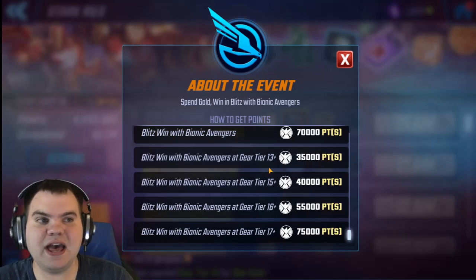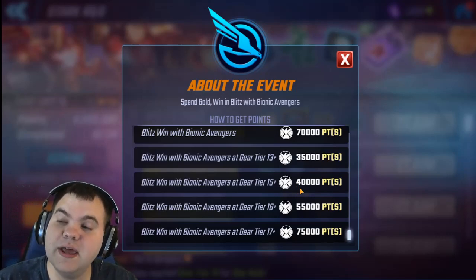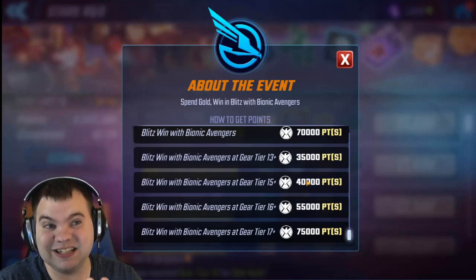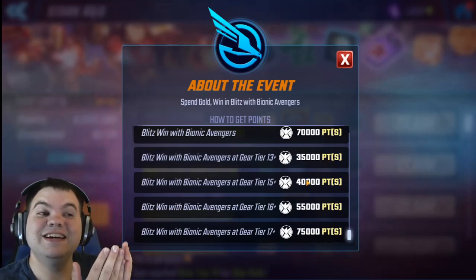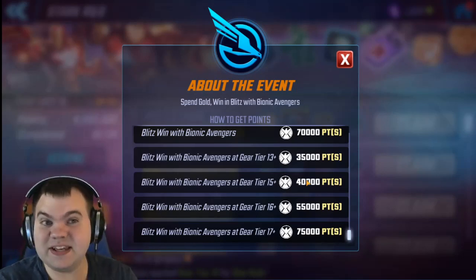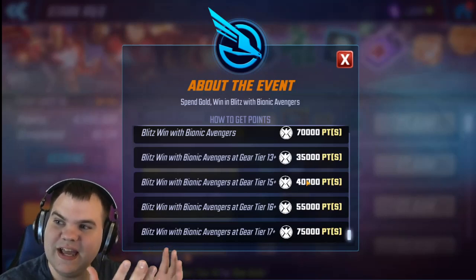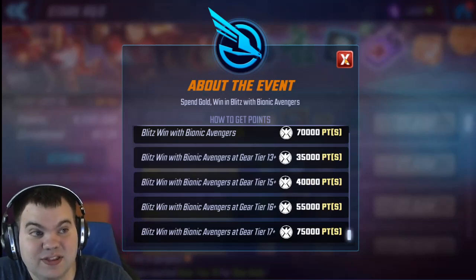Before, if you had a Bionic Avenger at tier 15 it would give you 40,000 points flat. Now it's cumulative — for each gear tier you go up, you're also getting points from the previous gear tiers. This allows you to very easily clear the Blitz events as long as you build up your Bionic Avengers. There's really no reason not to, because they're hands down your tech raid team, an incredible team even outside of raids. You'll need them for the Death Horsemen, so this is the team you should be building up — no other tech team is competing for that gear.